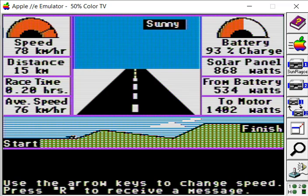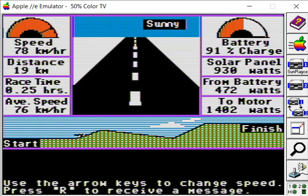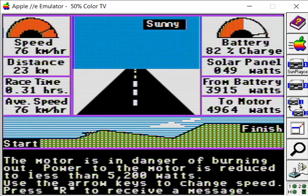We're coming to the base of the hill and we'll see that we start climbing — the power we send to the motor is going to have to increase a lot to maintain our speed, so we'll have to slow down very soon, otherwise we'll drain our batteries really quickly. Now we're going up the hill and the motor energy will climb. We're draining our batteries really fast now — 4964 watts to the motor, only getting about 1000 from the solar panels. I need to slow down, so left arrow key — I want to do about 65.